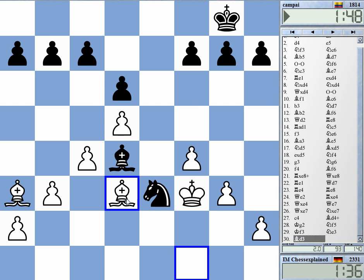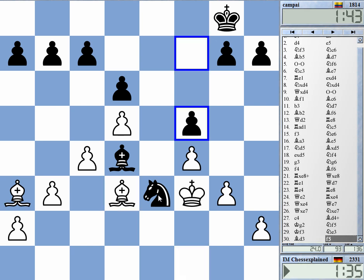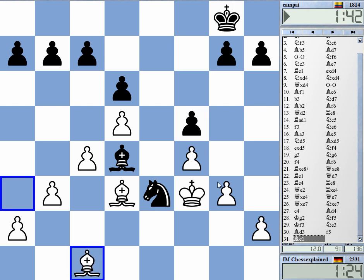He almost must do that — the knight has nowhere else to go. Now if I go bishop c1, what happens after that? F5 is dropping, right? He cannot go knight g4 — I take on f5, knight h2, king g2, and it is trapped.